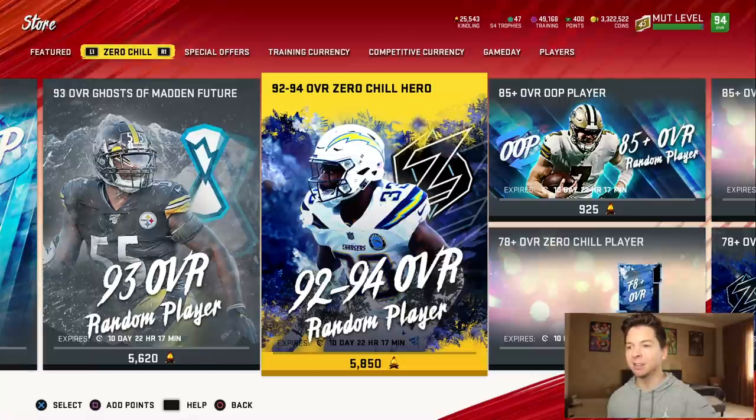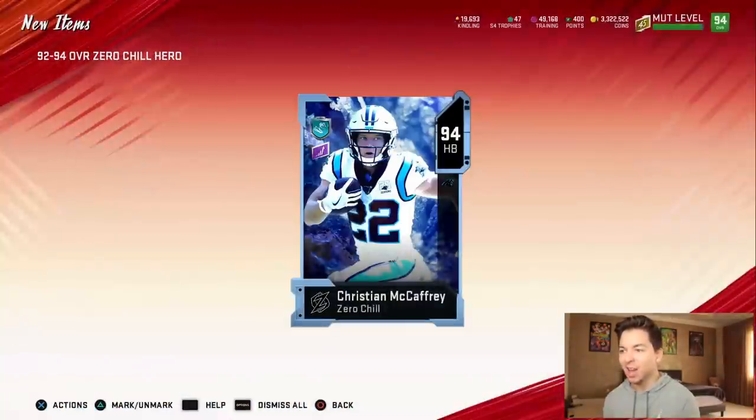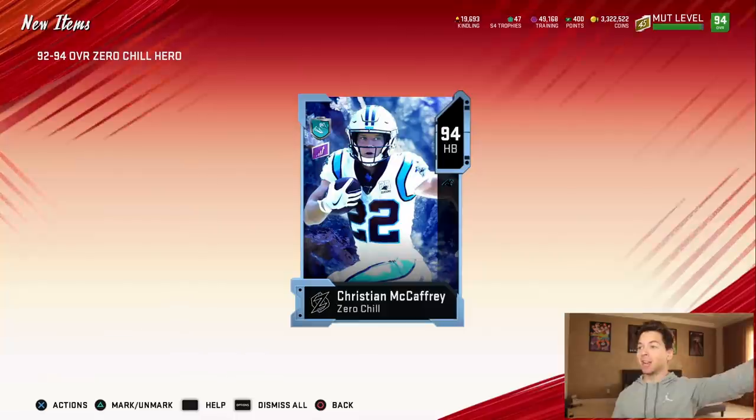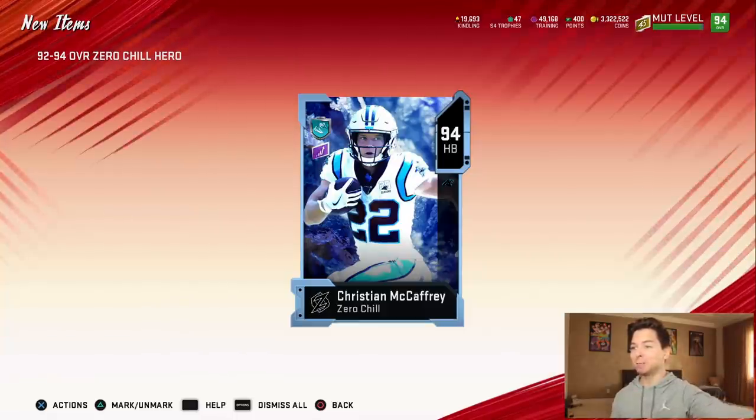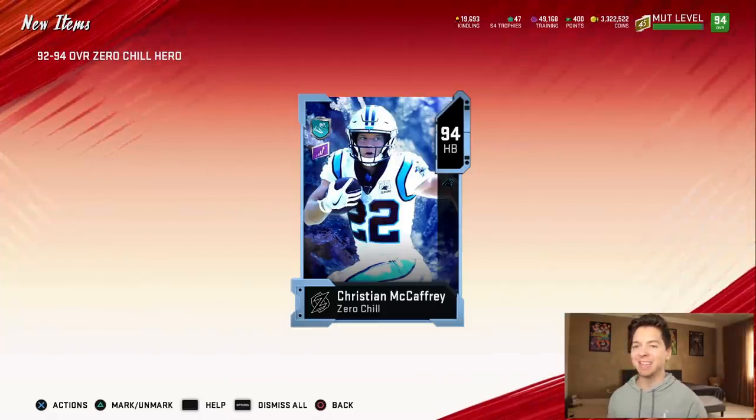We have over 25,000 kindling, so I'm going to do this set right here — the 92 to 94 overall zero chill hero. We got to try and get one of the new ones. 94 Christian McCaffrey. That's not a new one, but it's pretty good. I don't know if his price has dropped at all, but we'll take it.